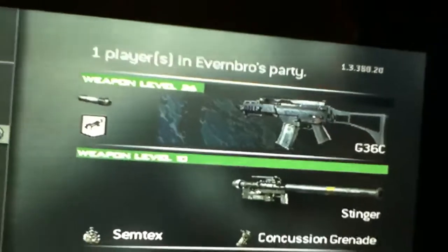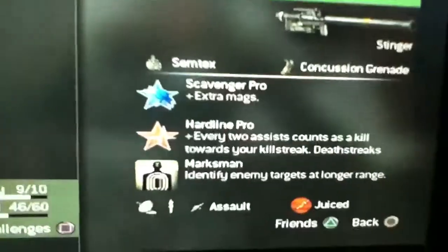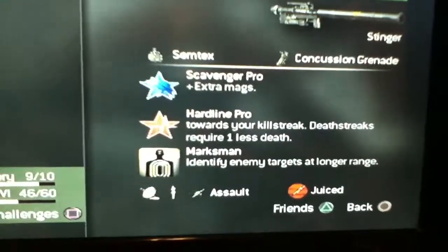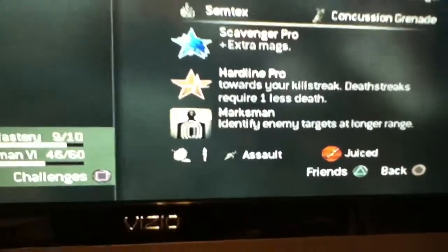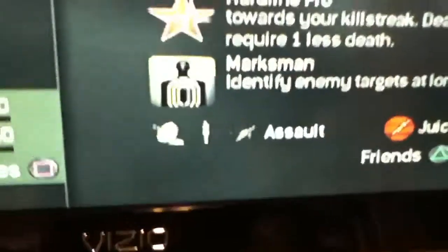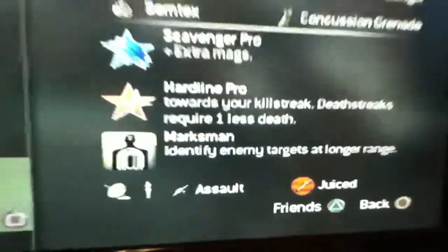So here's the class again: G36C suppressed, stinger, semtex, concussion grenade, Scavenger, Hardline Pro, Marksman. And my killstreaks are UAV, Predator, and Attack Helicopter. Death streak is Juiced. Thanks guys!